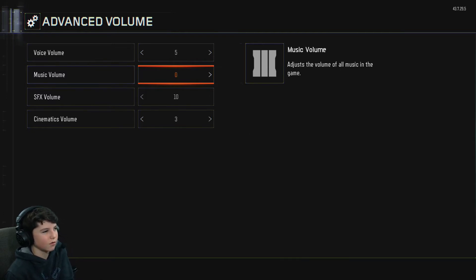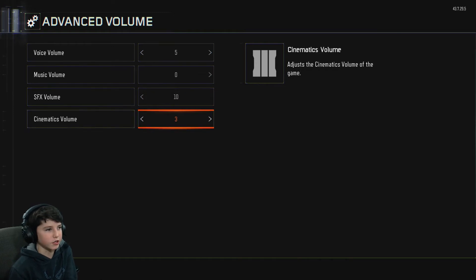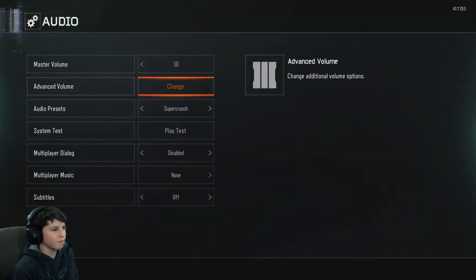Sound Effects Volume — all the way up to 10. This is how you hear footsteps. If you have this on 9, no — all the way up. If it's all the way off you're not going to hear footsteps. This covers sound effects including footsteps, so just keep that on 10.